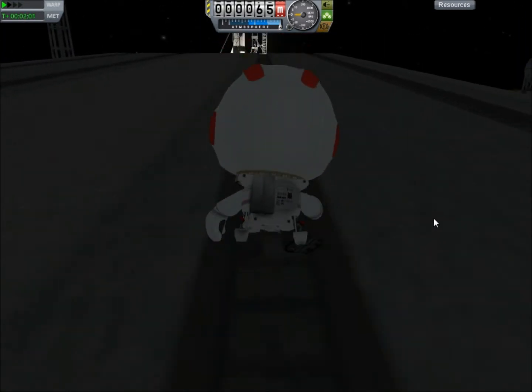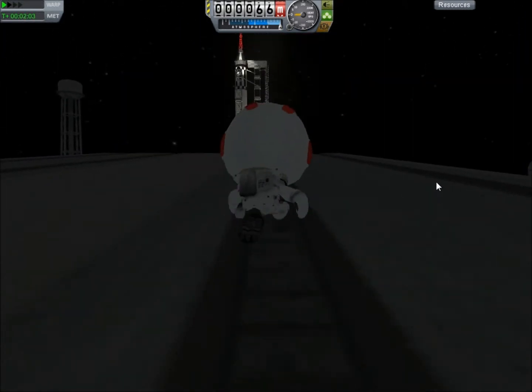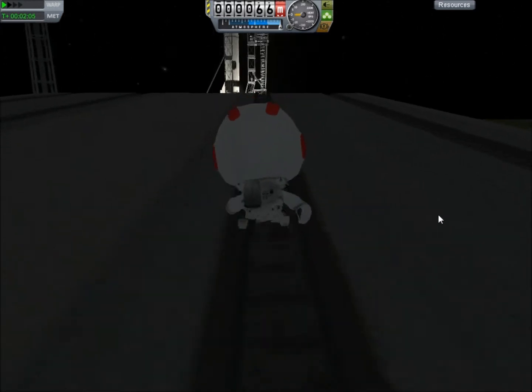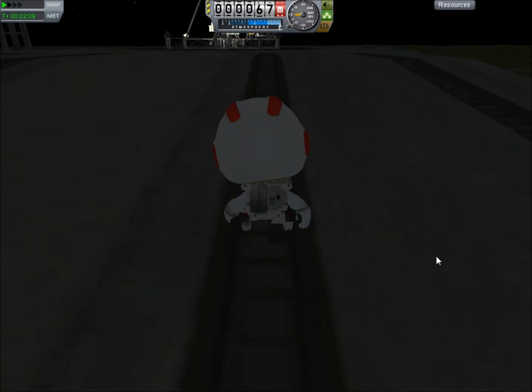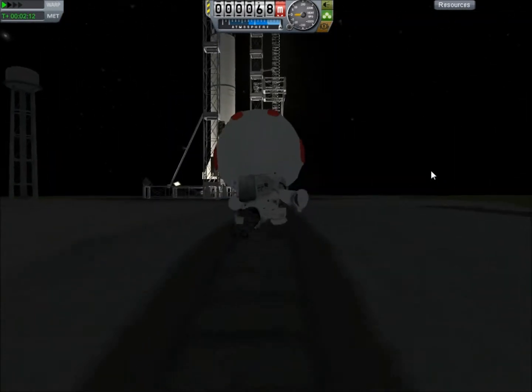Let's just make him run — he's so happy! That launch complex I made myself. The addon I used was FASA, which has the Mercury and the Gemini.